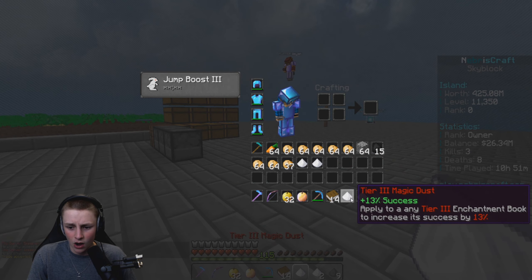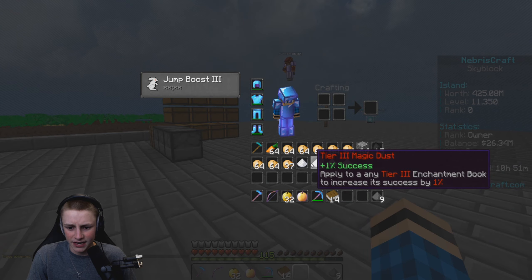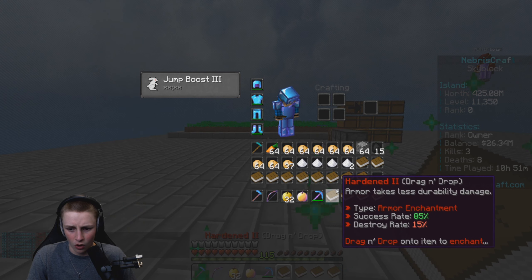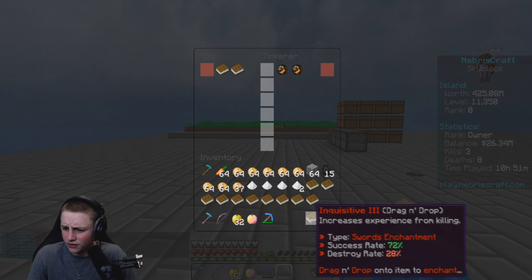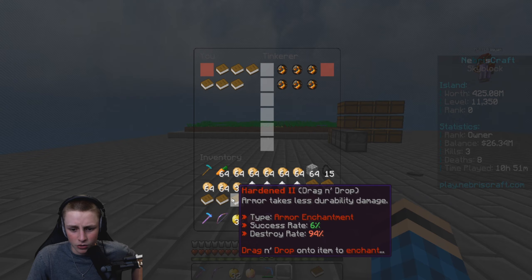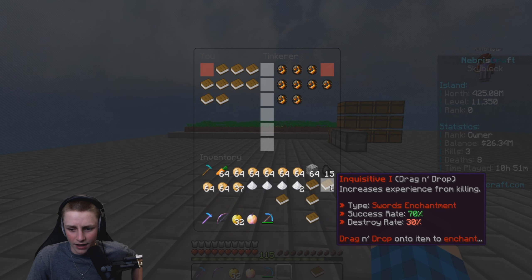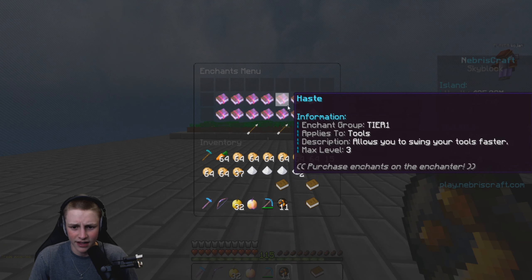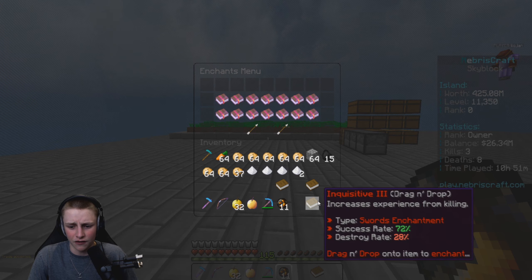We got 13, 15, and 7 dust from tinkering — really good. After spamming the books: harden 2 no, springs 2 no, inquisitive 3 no, harden 3 yes but bad percent rate — we can upgrade that. Springs 3 keep it, harden 3 yes and better percent. We want harden on all gear so keeping both. Helpless 2 no but good percent. I want to check slash enchants — the max inquisitive is level 5, so we don't want the level 3.